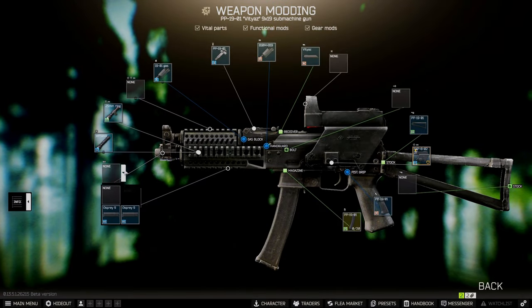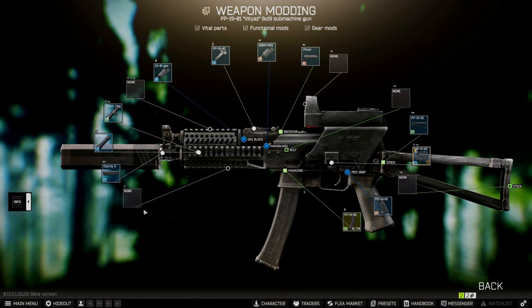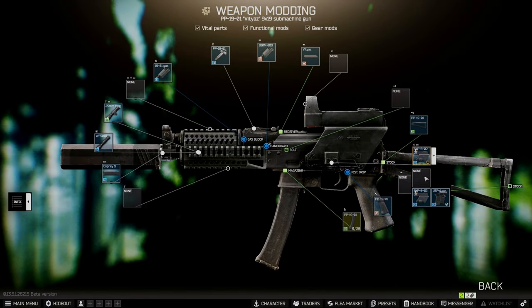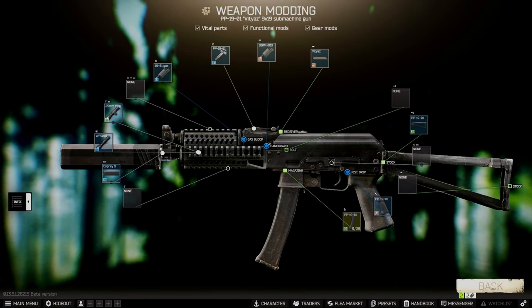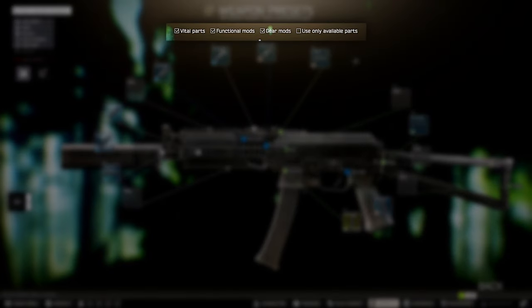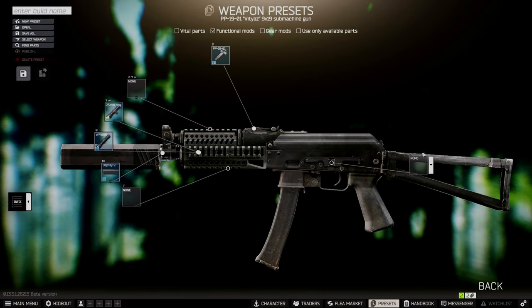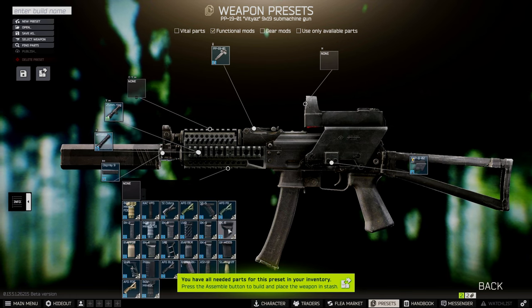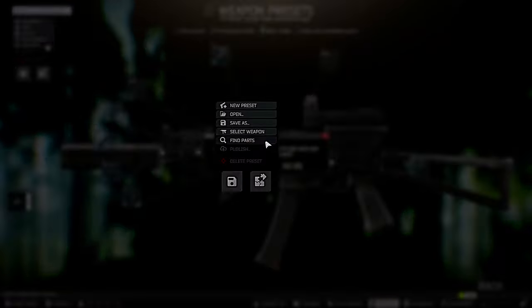Let's start in easy mode by right-clicking any weapon and selecting modding. I like to hold on to various weapon parts I find in raid for later use, and the modding menu allows us to easily browse only the parts we already have in our stash. Let's say we didn't have this lovely Cobra reflex sight but we wanted a better sight picture while ADS-ing. Now that we have the workbench unlocked, we can head over to the Edit Preset menu up top — you can select specific categories of parts for more clarity. Let's select our Cobra sight and add a foregrip while we're at it, then click Find Parts.